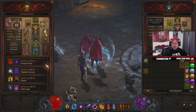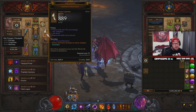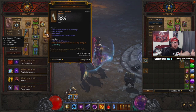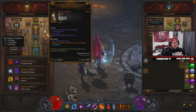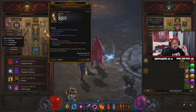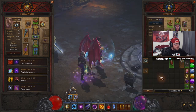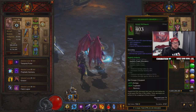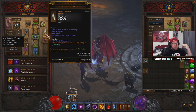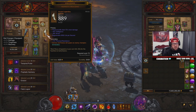A couple seasons ago they did a complete rework of followers and added items with the 'emanate' ability, meaning the ability on the gear emanates to you. For example, Nemesis Bracers cause shrines and pylons to spawn an enemy champion. Before, you had to have this equipped on your actual character, which made setups very hard and less efficient. Now you can have it on your follower and it works just as well.